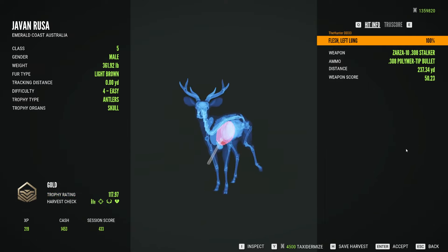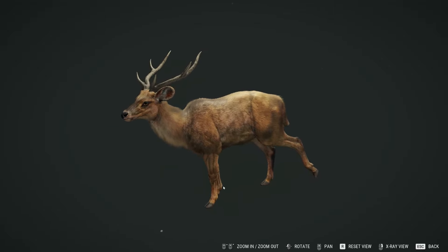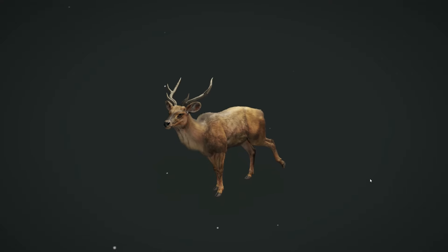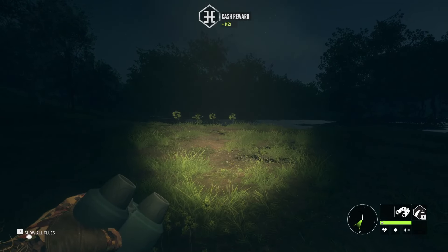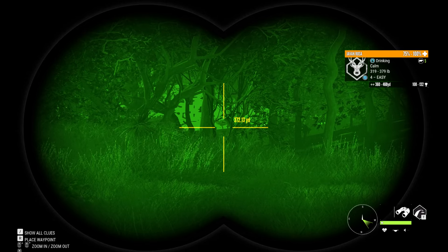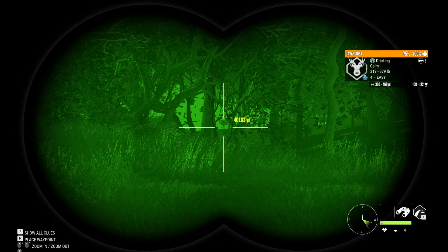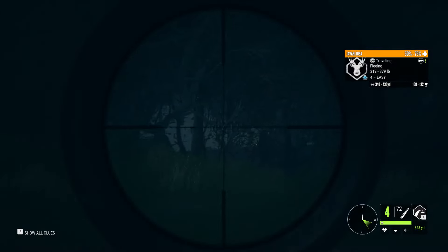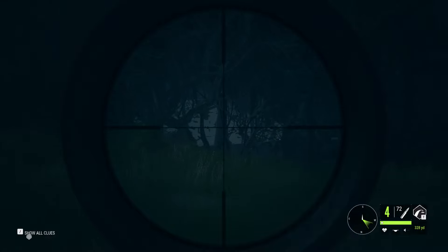Out here we have another — actually that's a Sandbar out there, roughly 250. That should bring him down, and that's going to be a 103, 280-yard double lung shot. We got another Russa roughly 380 yards out — we're going to take the 6.5.